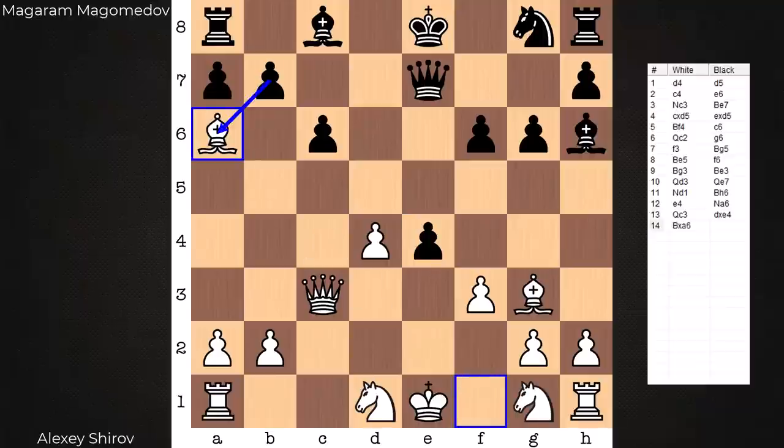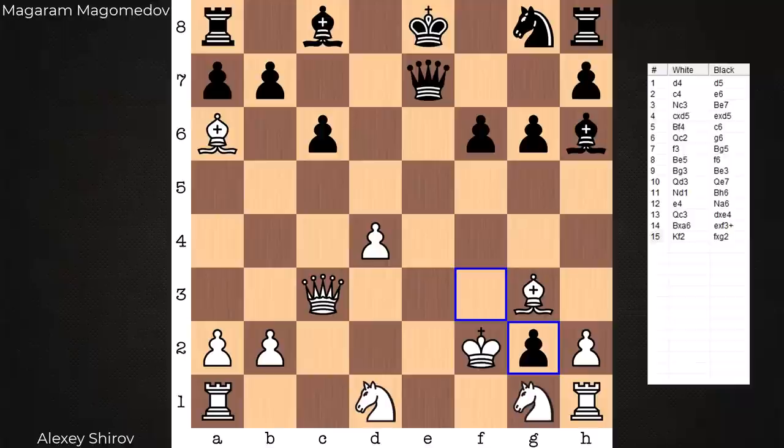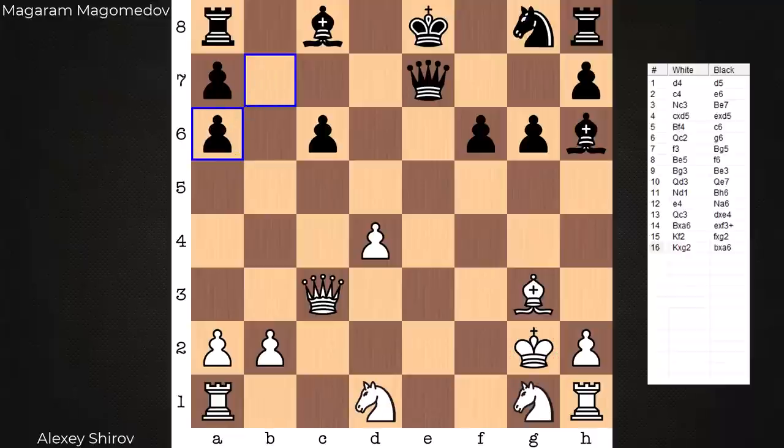Flicks in an in-betweener: e takes f3, discovered check, King f2, another in-between move, f takes g2. Got to take the pawn — otherwise the rook is going to fall and there's going to be another black queen on the scene. King takes g2. And only at this point, only after the white king has been lured to a light square, does black capture. The light square bishop. Now this idea to take the pawn and the rook is bad.